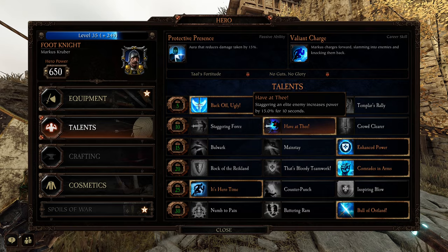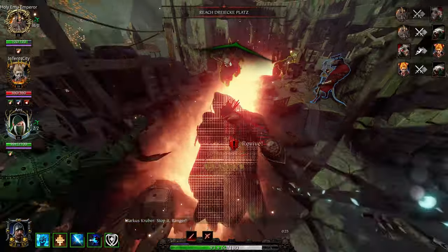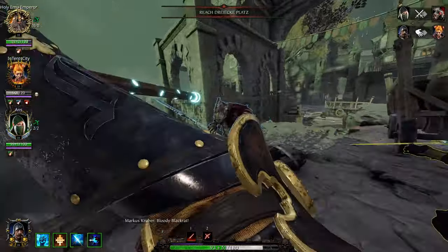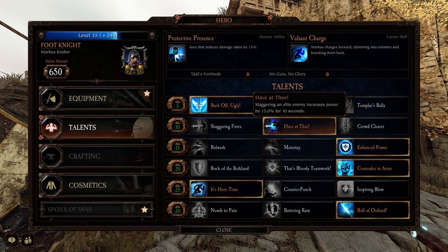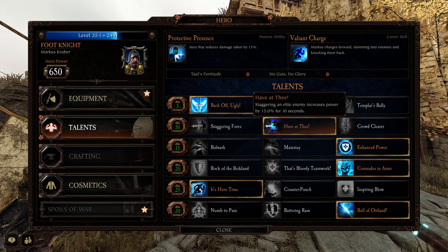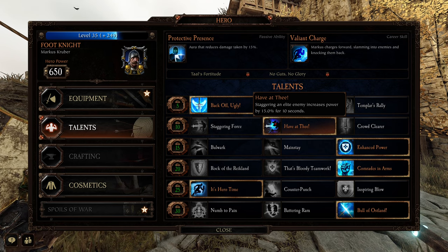On his second talent line, you have Havathi. This is a very good talent — staggering an Elite increases power by 15% for 10 seconds. This is really good, especially on higher difficulties like Legend and Cataclysm where you see more Elites. Even on Deeds like Vanguard where every roaming enemy is an Elite, this is very good for that. It really ups his damage potential quickly.